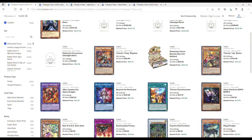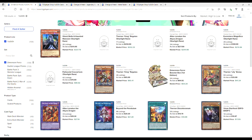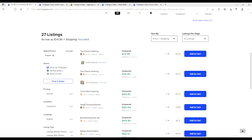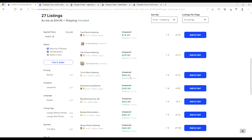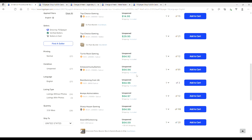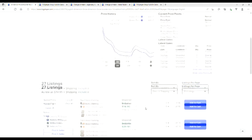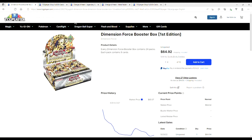Therion Discolosseum is at 18s. Looking at boxes — boxes were sitting around 61s for a while and now they're slowly going back up. You can get a box right now for basically 65, going up to the 70 range, so you may want to grab one.